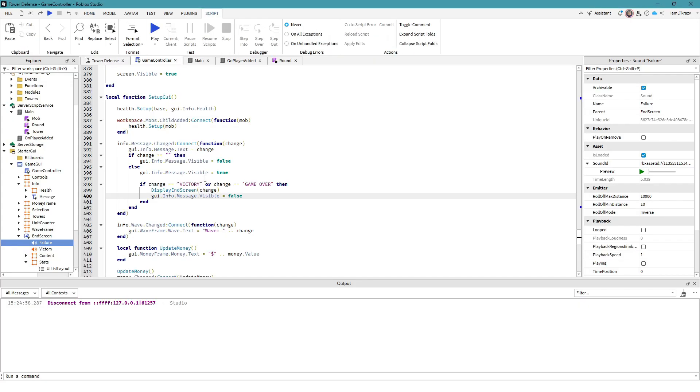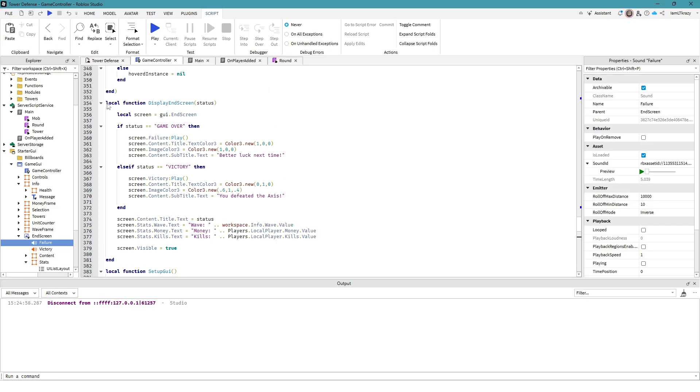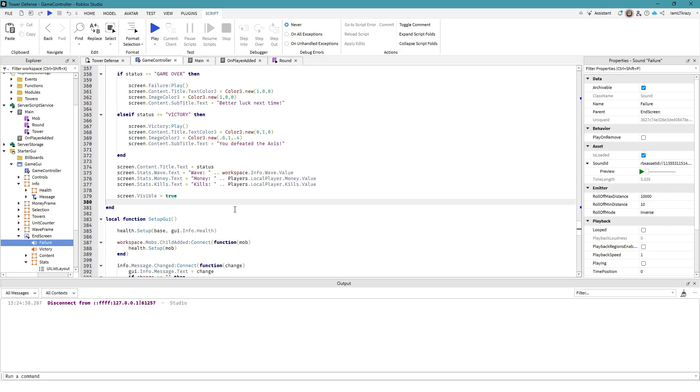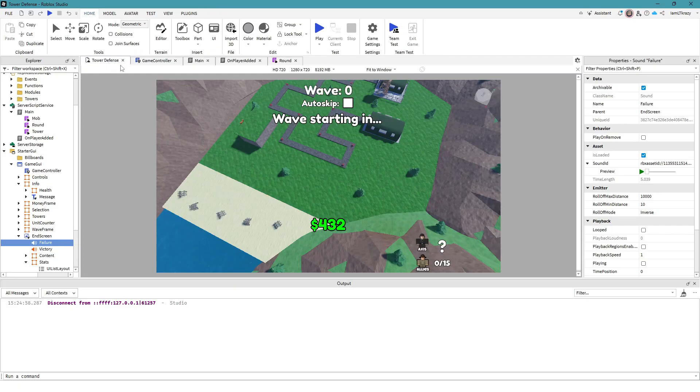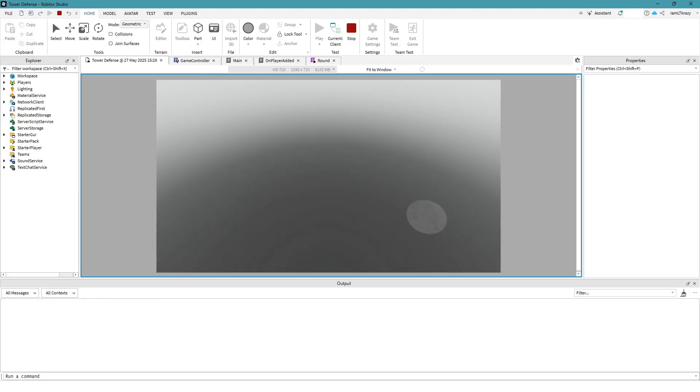Everything is properly working now. The issue was that 'gameover' was accidentally written as one word, which broke everything. We fixed that. Also, this block of code was displaying 'Victory' and 'Game Over' text — which is needed to trigger the other function — so I added a line so it goes from false to true, then immediately back to false, so we don't see that annoying text. The sounds now play for both victory and the loss.